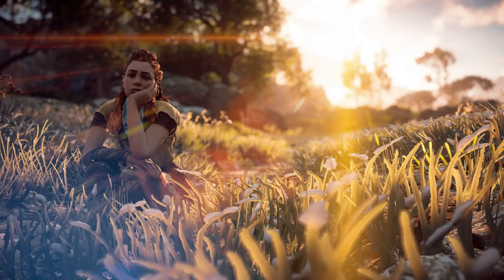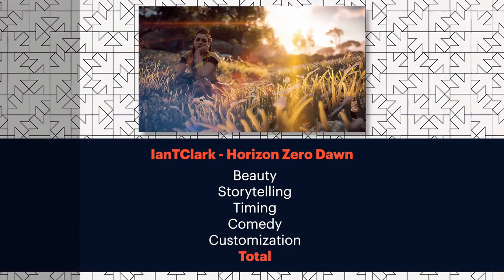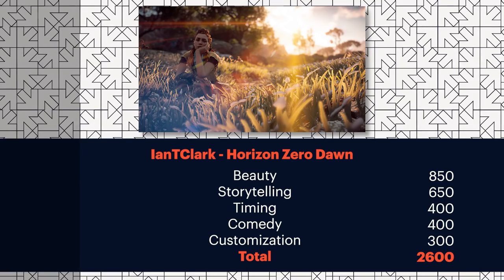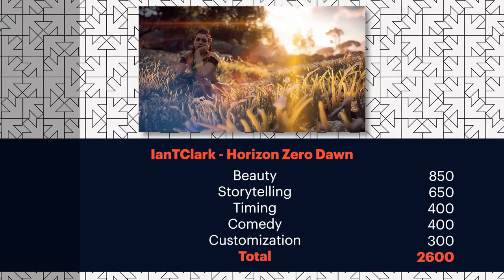Ian T. Clark — let's see what you got. This is Horizon Zero Dawn. This is lovely. It's really pretty with the grass out of focus in the foreground. I feel like that's her at the end of a tough day of robot dinosaur wrangling or something. With timing, the rays from the sun are a factor — there is a day-night cycle in that game. Funny to see a hero maybe taking a tinkle in the grass, if that's what's happening here. Just seeing an action hero protagonist relax is pretty rare. Well done, Ian Clark.